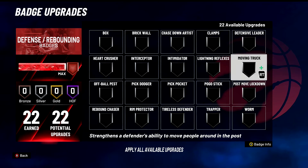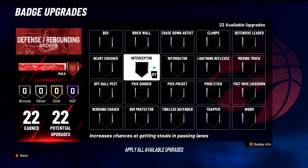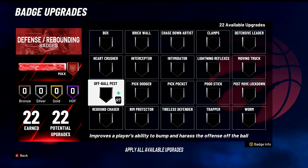Moving Truck — it was really good last year, we're gonna put it in B tier this year. There's not a lot of humongous players, a few post scorers, but other than that not a lot of insanely big players. B tier badge — all it does is help you move people around in the post and make you not get back-downed or baby-bodied. Pretty simple. B tier badge.